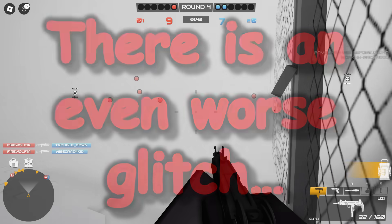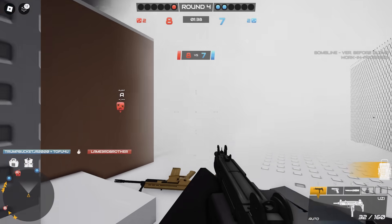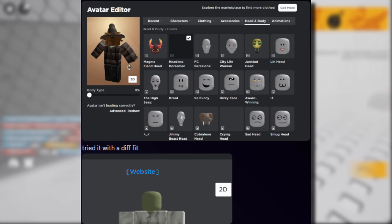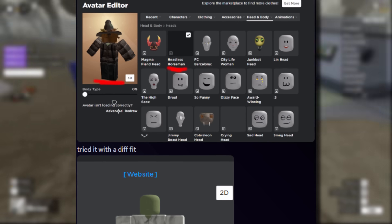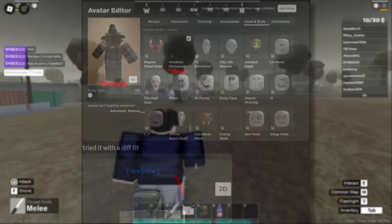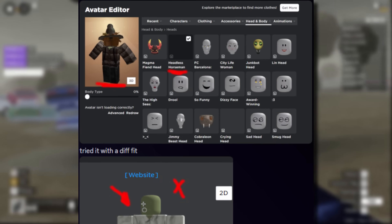There is also an even worse glitch due to dynamic heads, and this one is really bad. On his avatar editor, he's in R15 and he's got the headless horseman selected, and you can see on his character it's working fine. However, when he tries headless horseman with R6, it doesn't work because of the dynamic head - it just doesn't update properly.